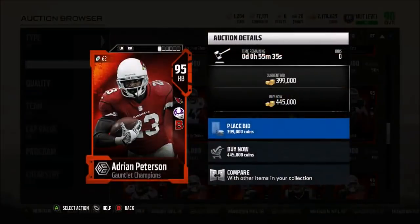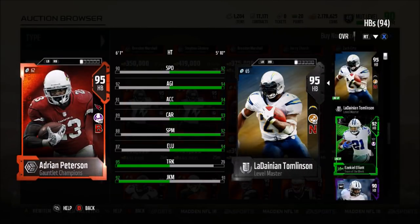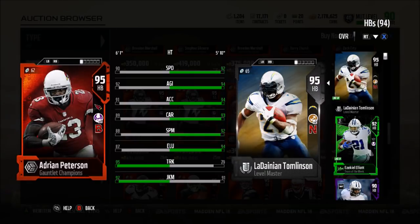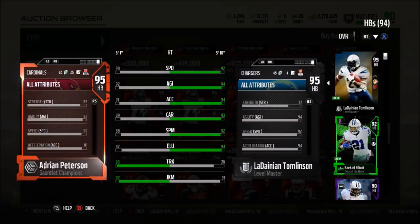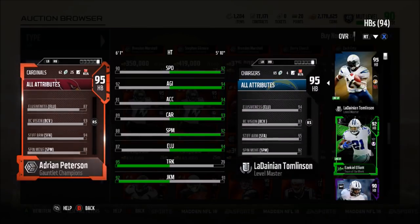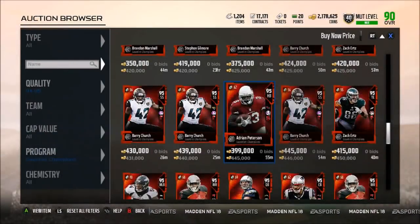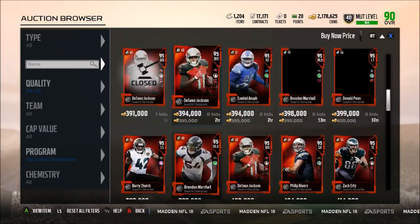Then we have Adrian Peterson, who is definitely going to be an absolute tank. 95 trucking and a 92 juke move. The rest of his stats aren't that amazing — 90 speed, 92 agility, 91 acceleration, 89 carrying, 88 spin, 87 looseness — but 95 trucking and 92 juke. Definitely very solid. 88 strength, 77 catching which is actually pretty good for Adrian Peterson. He also has a 94 stiff arm, a 92 juke move, and a stamina of 95. He has battle ready chemistry — not the absolute best, but definitely not the worst. I believe that is all of the Gauntlet players.